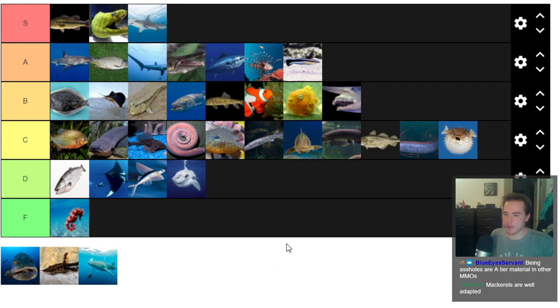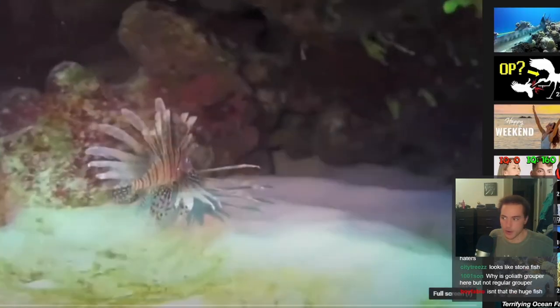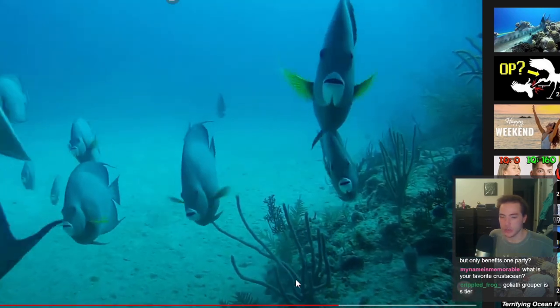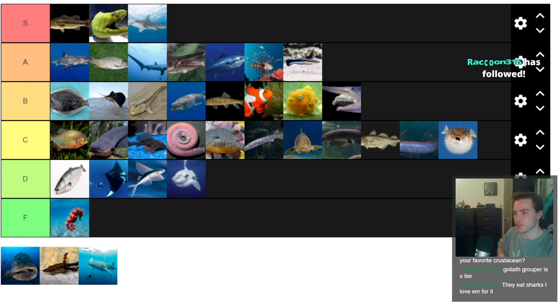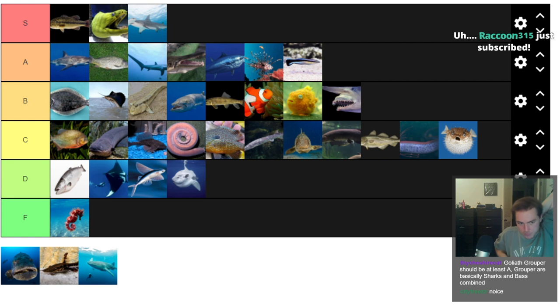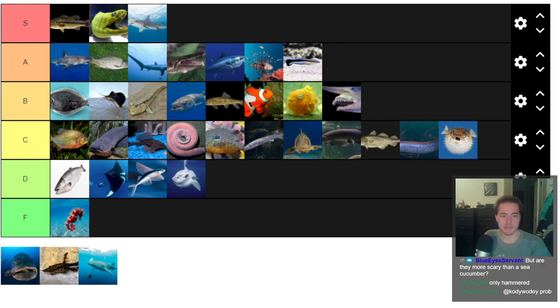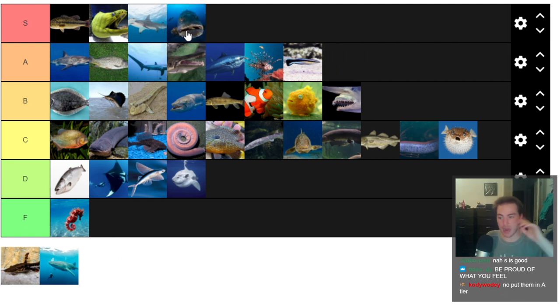Goliath grouper — maybe my fifth favorite fish. If you don't know, where lionfish are invasive in Florida and the Gulf of Mexico, groupers are actually the fish learning how to deal with them. Goliath groupers are massive — literally human-sized or more. They are just top of the food chain fish, being well adapted, doing what they do. I'm tempted to put them in S-tier. Chat is giving me permission — they're bottom of S-tier. High A or bottom of S — it's okay.